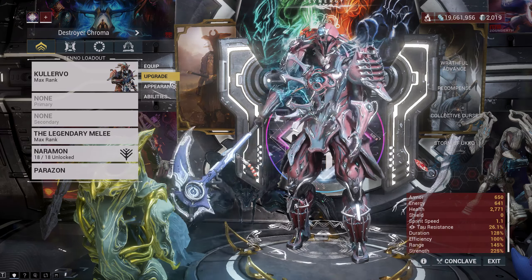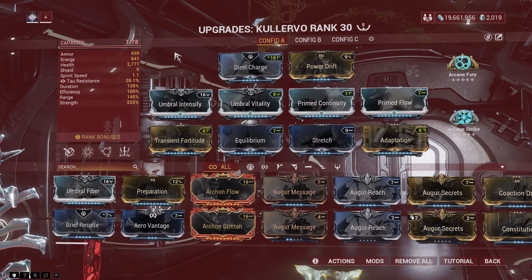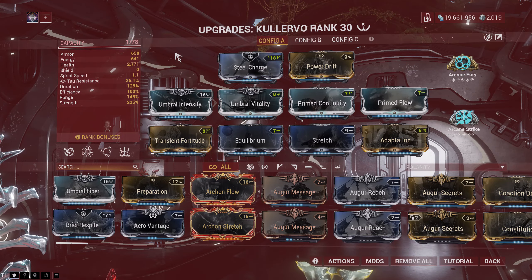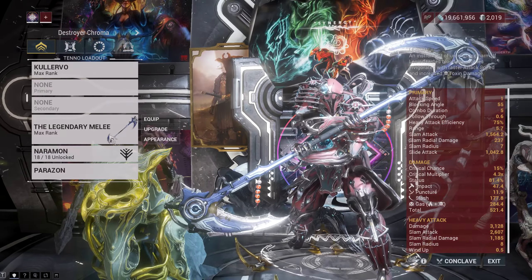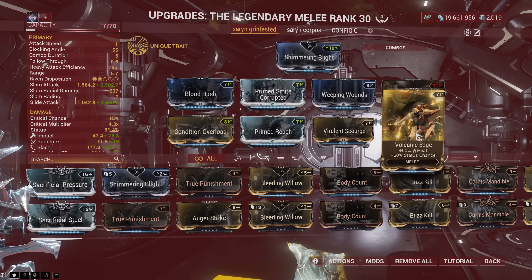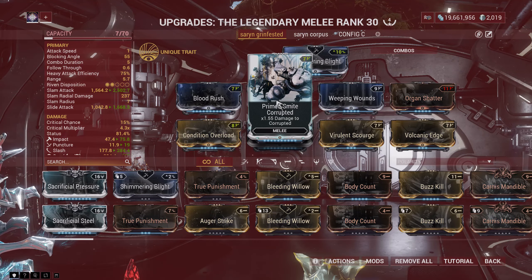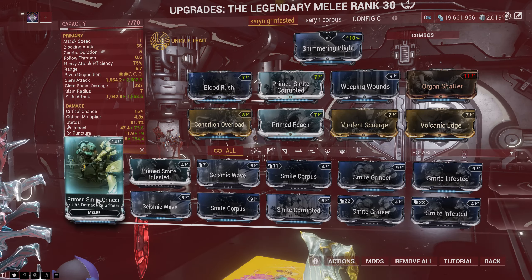Good day everyone. Let me share with you the Colervo build I was using earlier. The build focuses on a damage over time mechanic that melts enemies in seconds. I am using the legendary melee weapon, the Lesion, with a gas build and the corrupted mod. In case you don't know, damage over time deals more damage when you have a faction mod in your build.